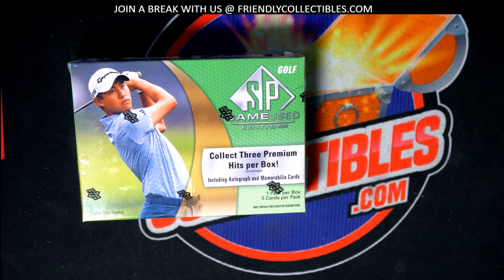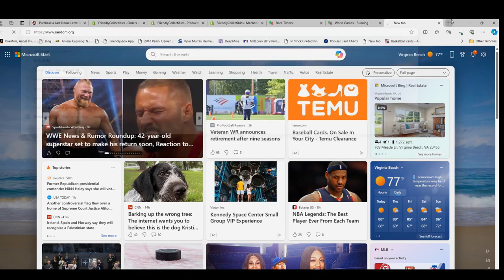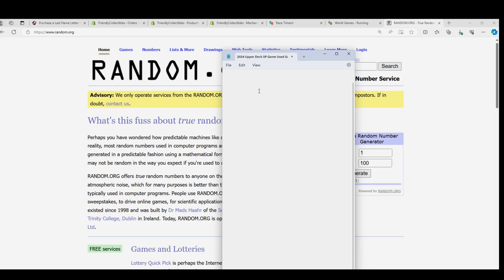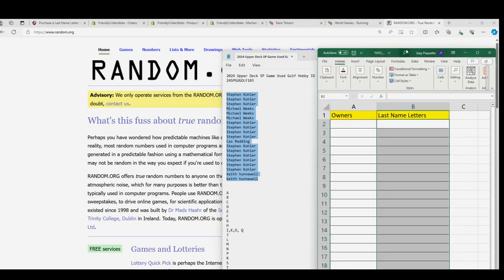It's a last-name letter initial box break — we got three hits coming out in SP Game Used. Let's start this up. We have more of this, so I'll be listing another box immediately after this box break. Let's get the randomizer going and see what happens. Each list will go through seven times and we'll stack them up side by side in this little spreadsheet right here.